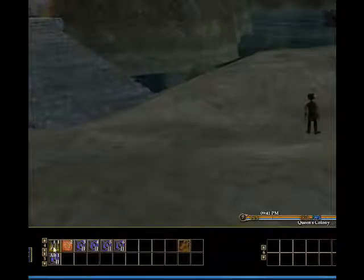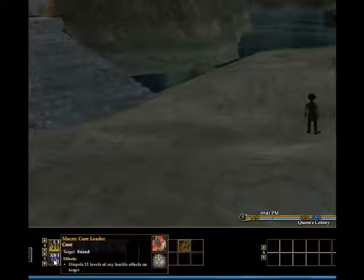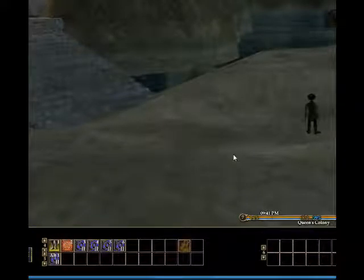I placed the Cure macro here to show you the hotbar layout in EQ2. The primary row fires when you hit number keys 1, 2, 3, and so on. This is the alt bar, so you hold Alt and hit 1 to activate it. That's the basic setup for this particular character.